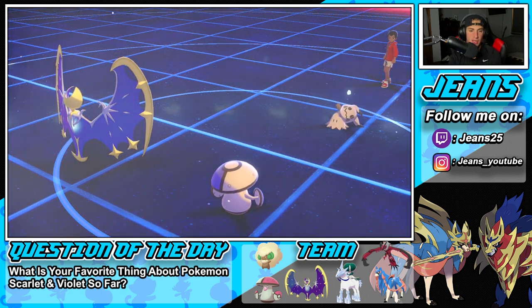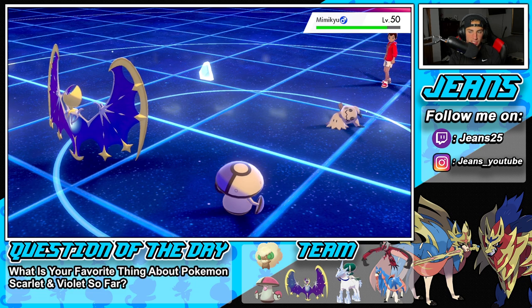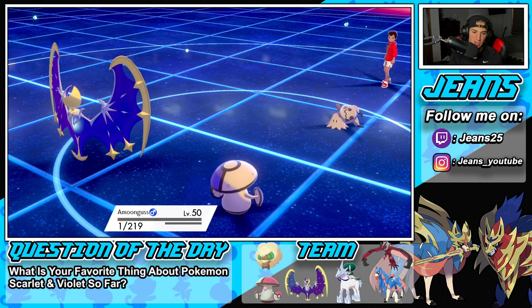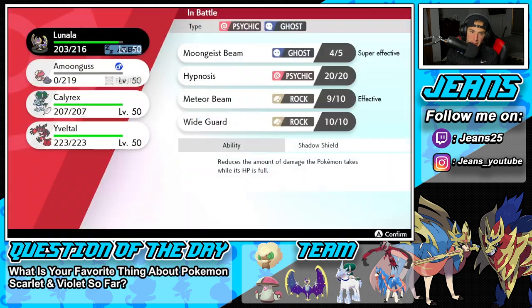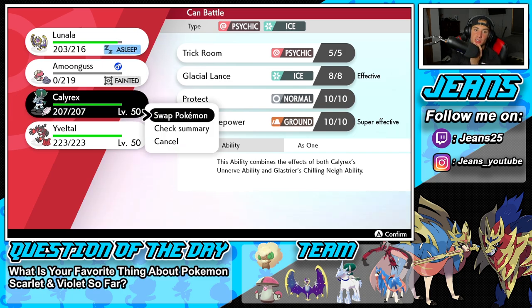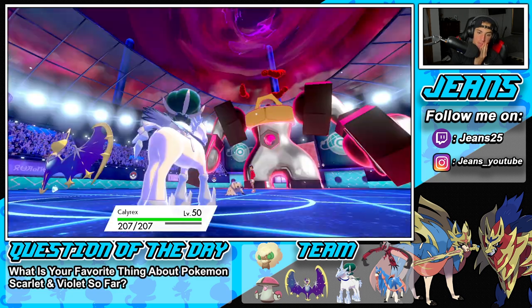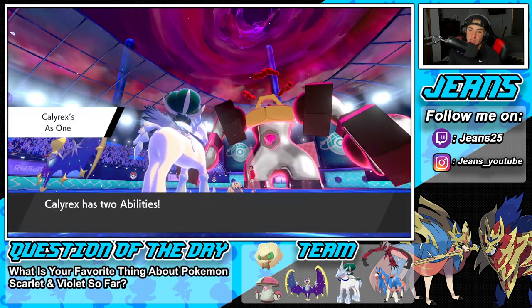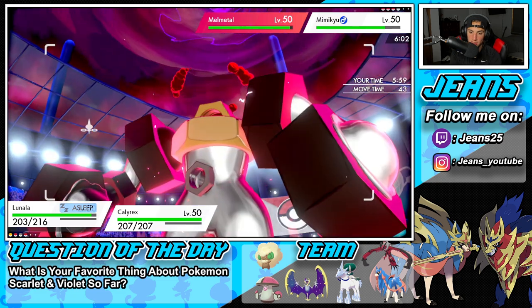The good thing about this is I can Dynamax. I could Dynamax Calyrex, or I can just stay in here and use an Ice move. Amoonguss drops out here. He is going to be looking for a Trick Room. I'm hoping Lunala wakes up here. I could go into Yveltal or just go into Calyrex. He's probably looking to pop a Trick Room. He could Max Guard. Steel Spike can do me dirty. I think Glacial Lance can take out the Mimikyu, and if Mimikyu is going for Trick Room, it will move last. I could just go for Moongeist Beam.